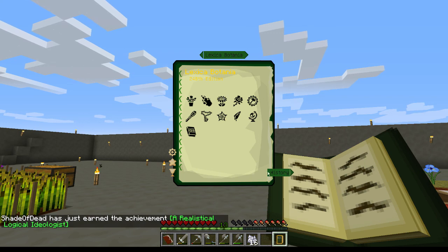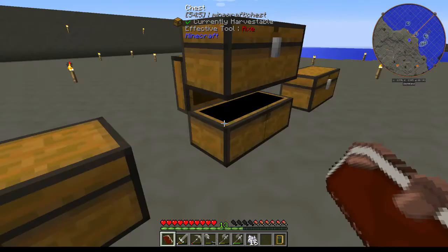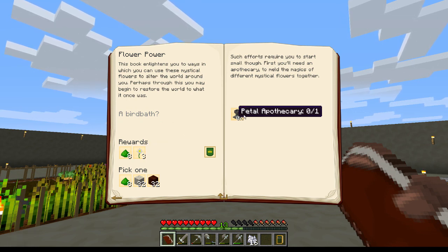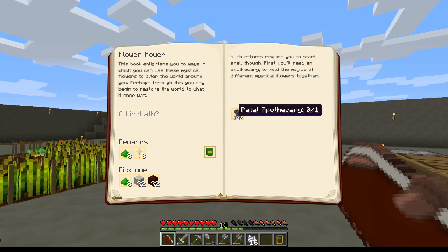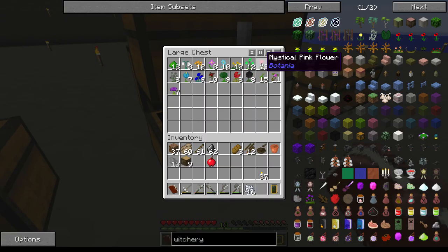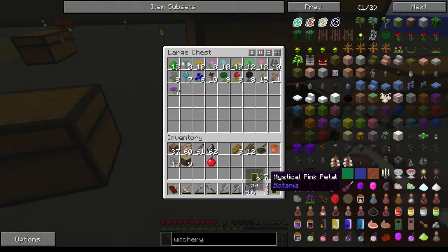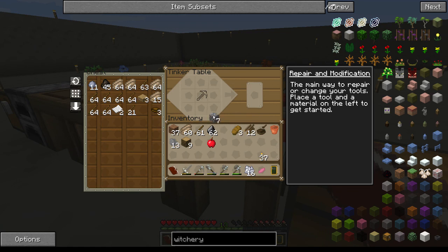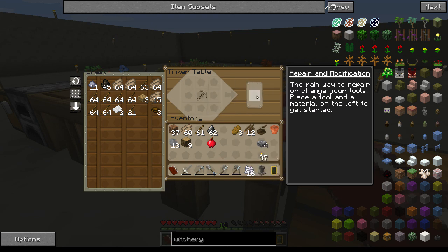They want me to make a petal apothecary, and they'll give me some pure daisies — how easy is that! The petal apothecary recipe is: cobblestone, two slabs, and a petal of some color. I'll go pink again. Two petals, put one back, cobblestone. Place the components and boom — petal apothecary! 'Purity Defined.' Now they do want me to make it — glad I didn't use any white petals.